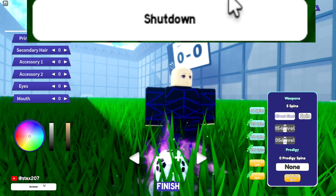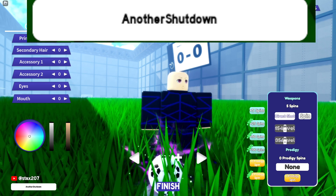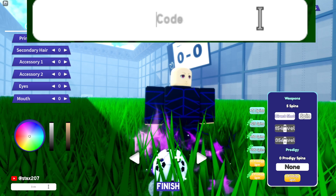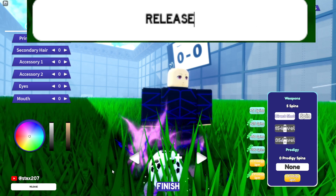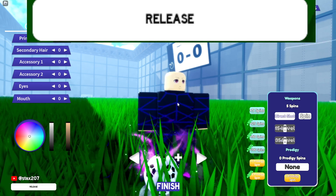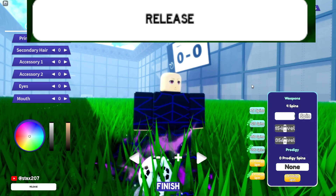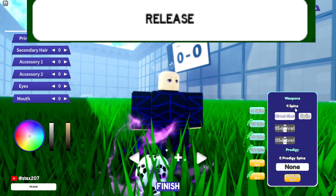The next code is 'another update' — we got an update code. The final code is 'release', which is the first code they released. Redeem this one and you'll be getting a bunch of free spins. You get one prodigy spin — we got zero prodigy spins and about four regular spins, so pretty much nothing.